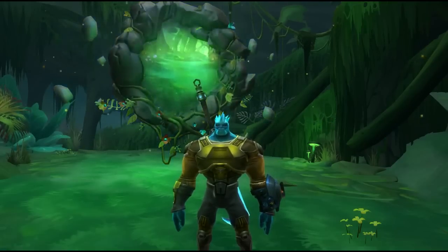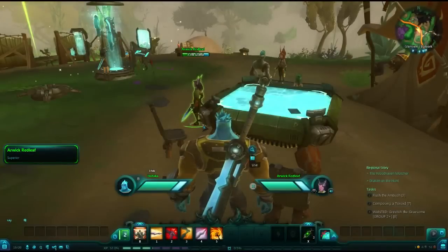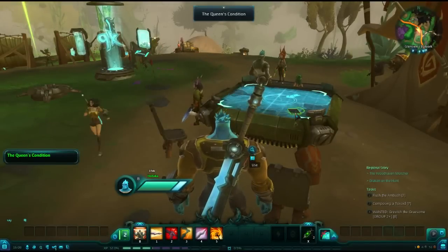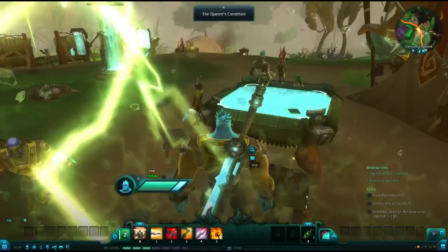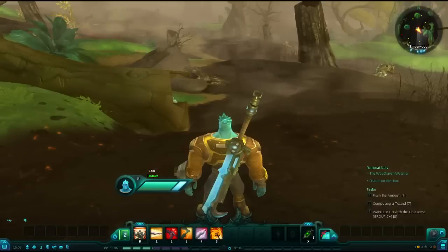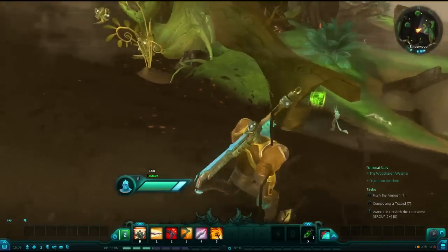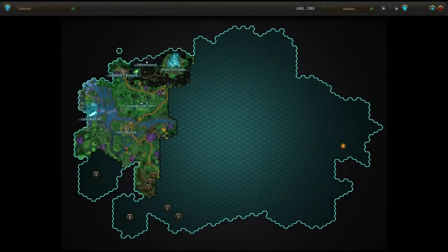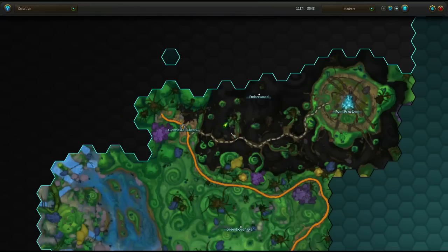The first area you start in is Glenview's Bulwark, and we will find our first journal sitting on this table next to the Queen's Consort. It is labeled the Queen's Condition. Once you have collected this item, you will want to head out into the Ember Wood. There is a fallen tree, and you can find inside its trunk our first data cube, labeled Fascinating Flora.